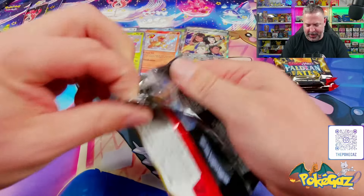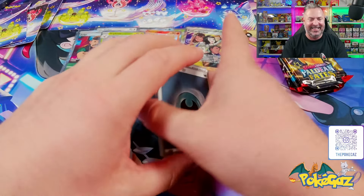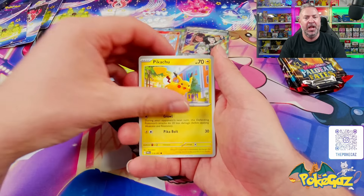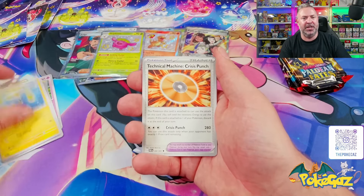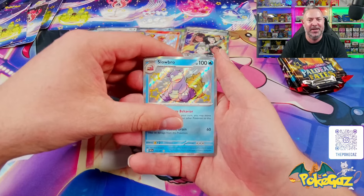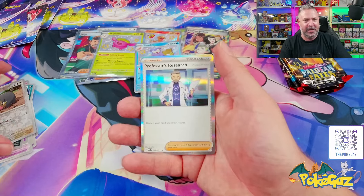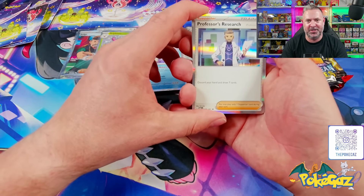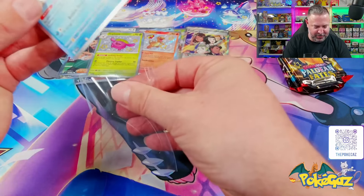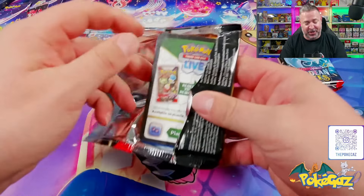Let's keep going. Next pack — I think this is our fourth last, three more after this. So if we get two more hits, we've done at least one hit per tin. We've got Flittle, Pikachu, Graveyard, going into Chinchou, Crisis Punch, Dash Bun, Gengar — baby shiny! Another Slowbro shiny — I don't think we've seen that one before. We've got a LeChonk and Professor's Research. These tins are broken — go out, grab some now. Let me know if you get the hits like I'm getting.